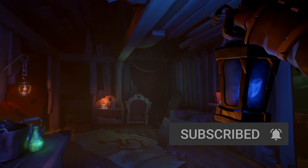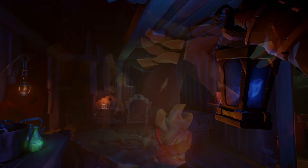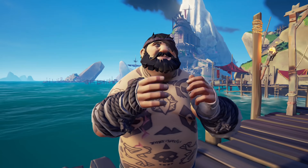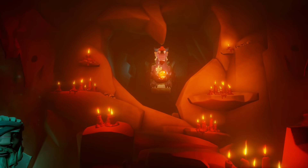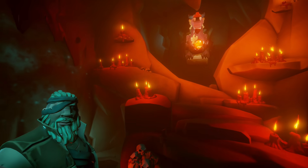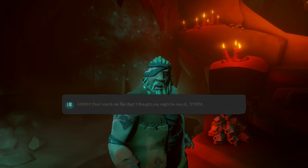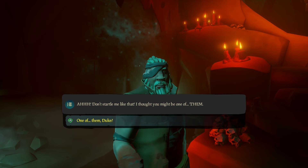There's a lot of stuff to talk about regarding this room, like an extremely revealing journal and the original figurehead of the Burning Blade. We won't go into that today, since we are here for Duke, who can be found near the end of this room. I have no idea what business Duke could have here, but whatever it is, he didn't expect any visitors, since he acts startled when talking to him.